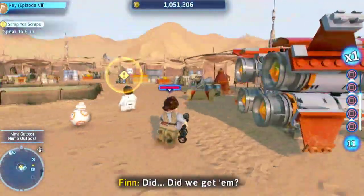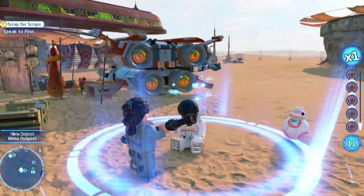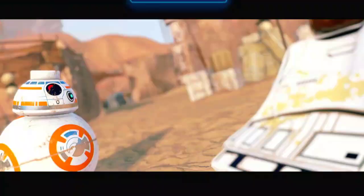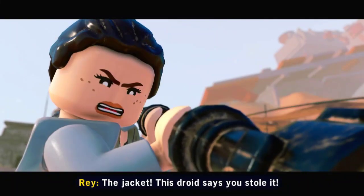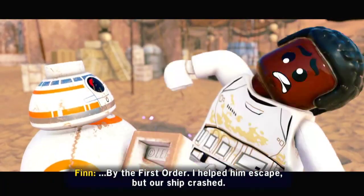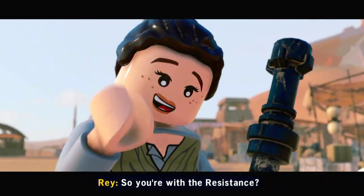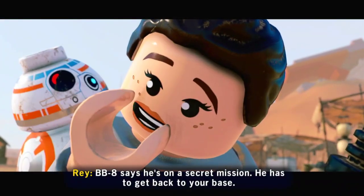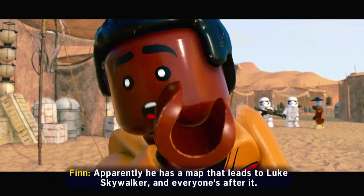Did we get him? There we go. The jacket — this droid says you stole it. It belonged to Poe Dameron. He was captured by the First Order. I helped him escape but our ship crashed. So you're with the Resistance? BB-8 says he's on a secret mission. He has to get back to your base. Apparently he has a map that leads to Luke Skywalker, and everyone's after it.